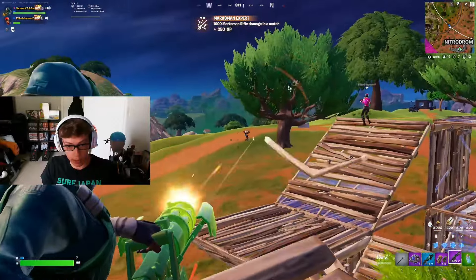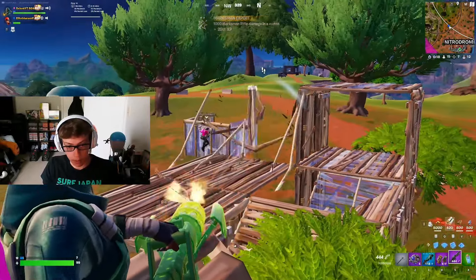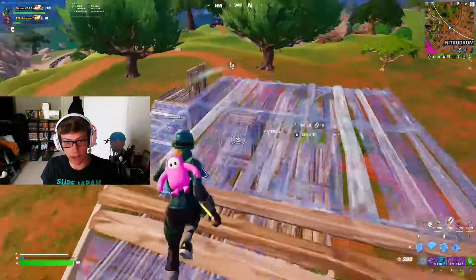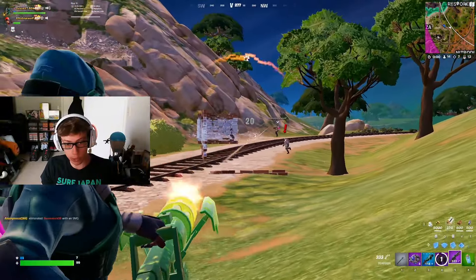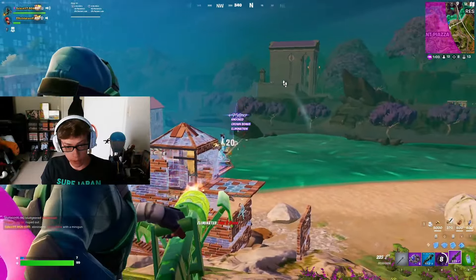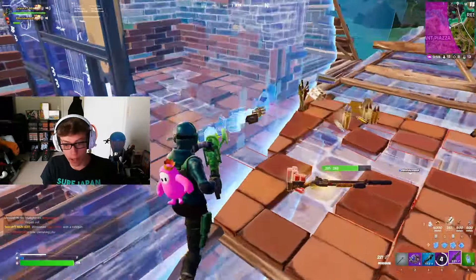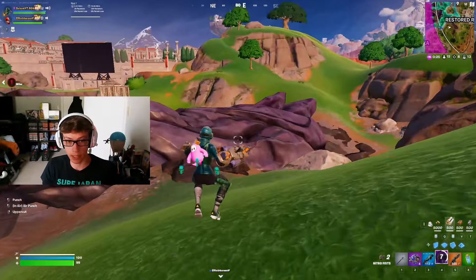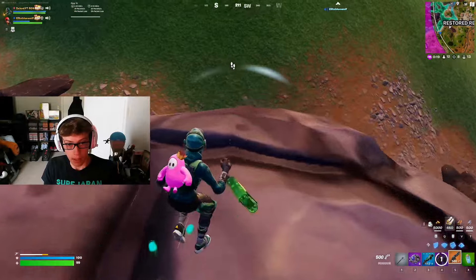He's gonna try to run away - cracked him! This thing is not fair. I'm full spraying - 20 white, 20 white. He's full one HP. Finally dead - he had a gold minigun! You can have my old minigun, I dropped it. I'm carrying fists and shocks.